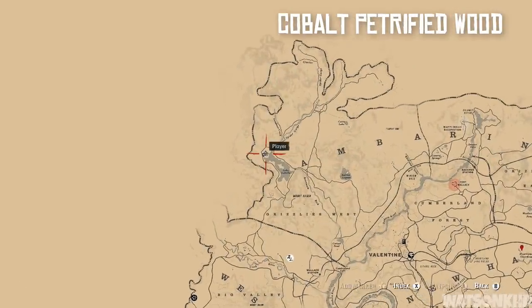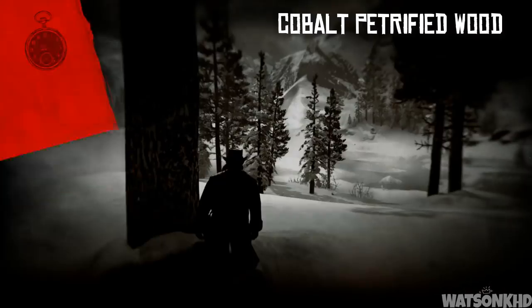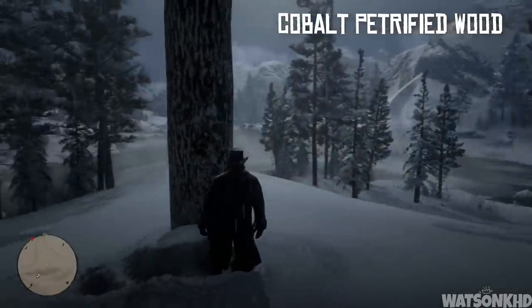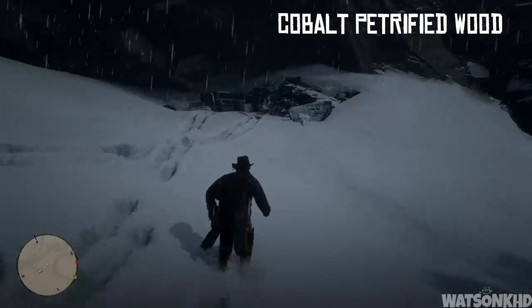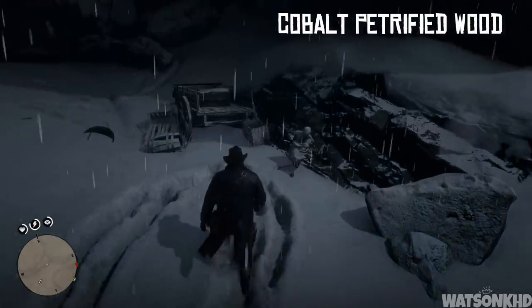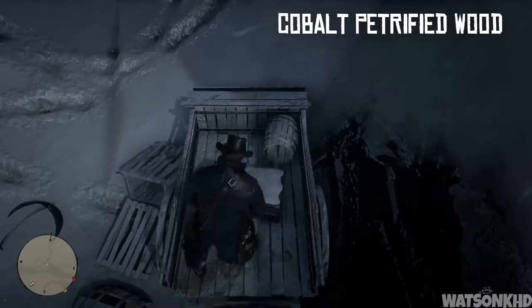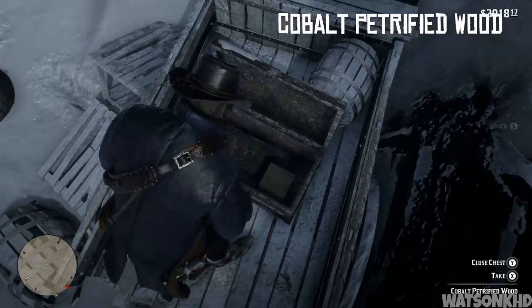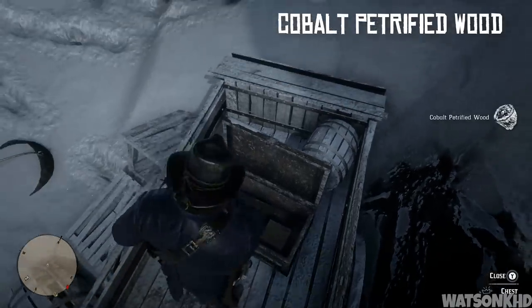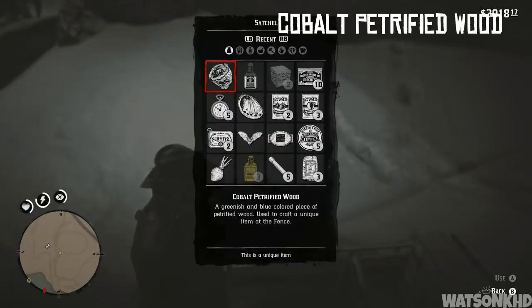Next, head slightly northwest to Lake Isabella. Once you get here you'll see the lake in front of you — turn around and you'll see a cave. Inside the cave there's a dead body, probably frozen, and in the cart you'll find a chest. Inside the chest you'll find a billfold and cobalt petrified wood, which can be used to craft items at a fence. The description reads: a greenish and blue colored piece of petrified wood used to craft a unique item at the fence.